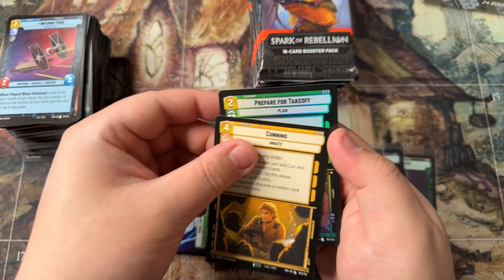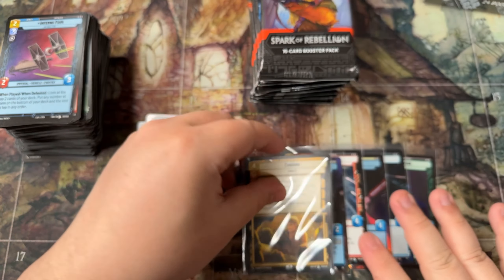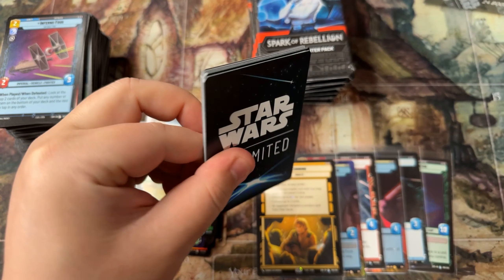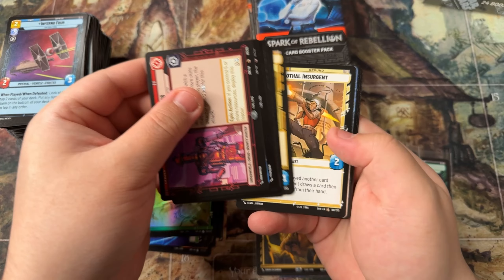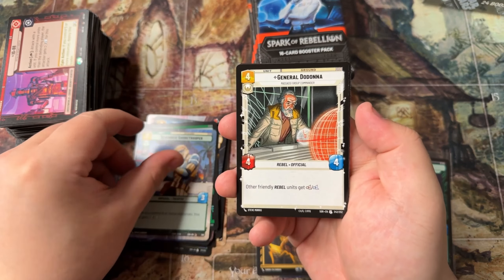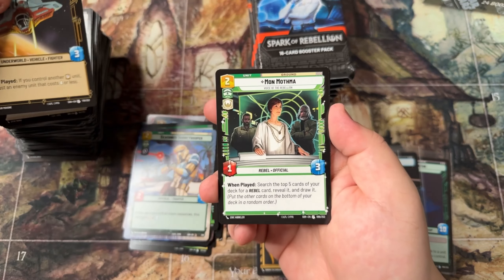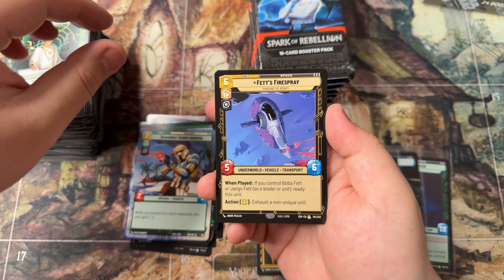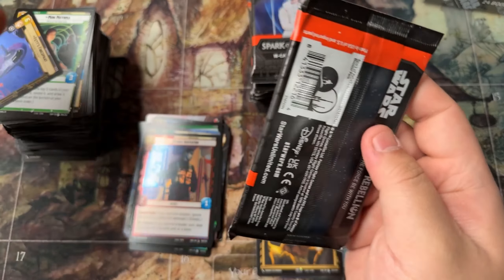Definitely moving further away from Darth Vader, but that's okay — that's three legendaries. Can we get more than the bare minimum? Although I'm sure there are some boxes with two in there and that's gonna feel really bad. Mon Mothma, Fett's Fire Spray, and a common foil there.